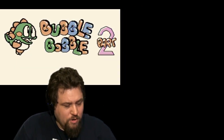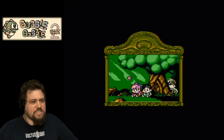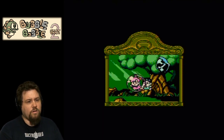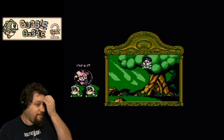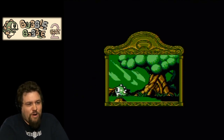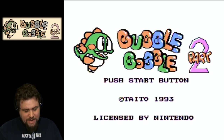This is Bubble Bobble Part 2, but it's not really Part 2 — it almost seems like a remake of Bubble Bobble. We've got a little cutscene to start out with. I think that's Bubble and Bobble right there. The girl's getting kidnapped, and the boy turns into the dinosaur, I believe. That's how it works. I actually watched this cutscene before, but not the whole thing. Bubble Bobble Part 2 — it's actually a remake, it seems like.